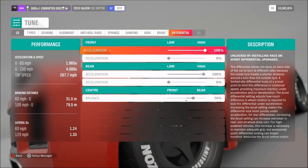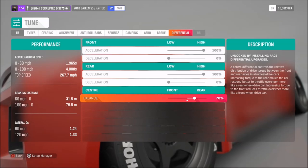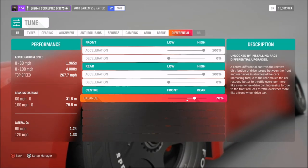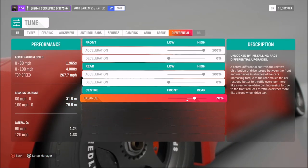Aero doesn't apply, as I said. And for the diff, I've got 100% on the acceleration side, 0 for the decel, and a 70% split. Now if you want it to be a little bit more nimble and tail-happy, you could take that up to 75% or even 80%, but I'd recommend making full use of the all-wheel drive and not going too far to the back.